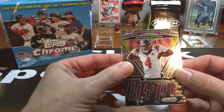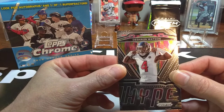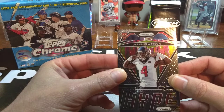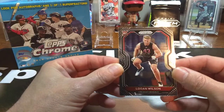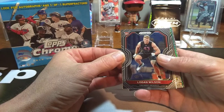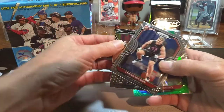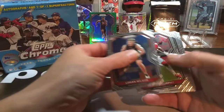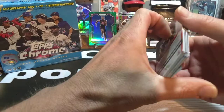Nice little Isaiah Simmons green parallel, and we got a nice Deshaun Watson in the back. We got one more chance at a rookie — there's usually two rookies in a pack. Come on, helmet. Logan Wilson. Oh well. That's the thing about Prism, man — it is make or break. You almost have to open a lot of this in order to be successful. But you did get a Deshaun Watson and Isaiah Simmons. I definitely think those are two good cards out of the pack, along with Hockenson and Henry and Trubisky.